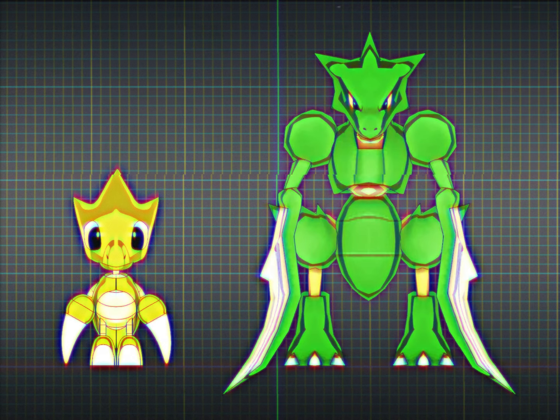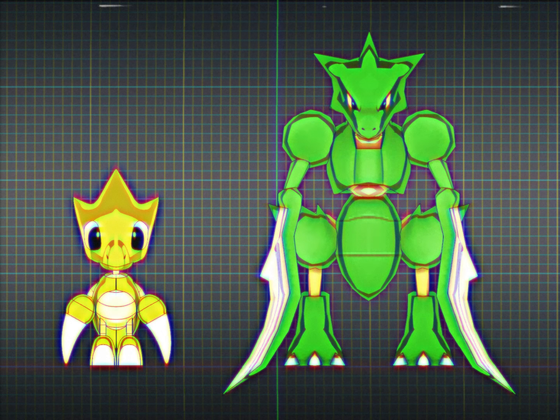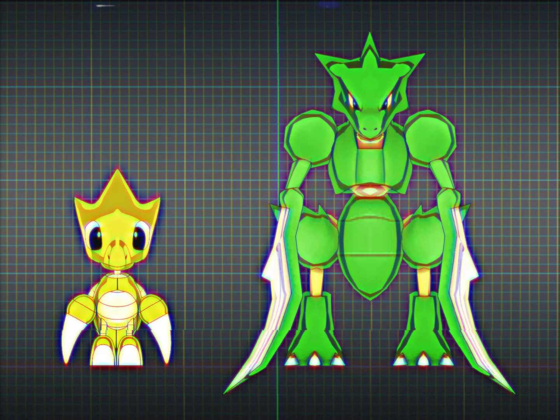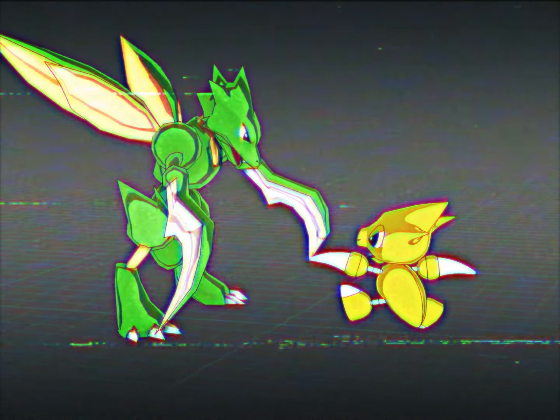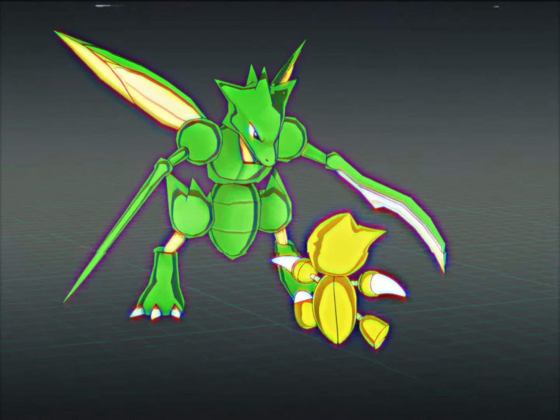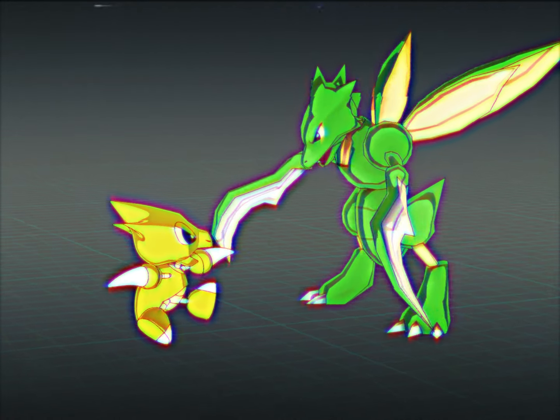Sickles stand at around 2 foot 4. Unlike Scyther, it is also a pure bug type. It evolves into Scyther after defeating 20 different opponents with the move Cut. These alternative methods of evolution were done for the sake of making the game more fun. In the wild, Sickle often apprentice under Scyther to learn the ways of the blade. They are always looking for a challenge that will push their battle skills.